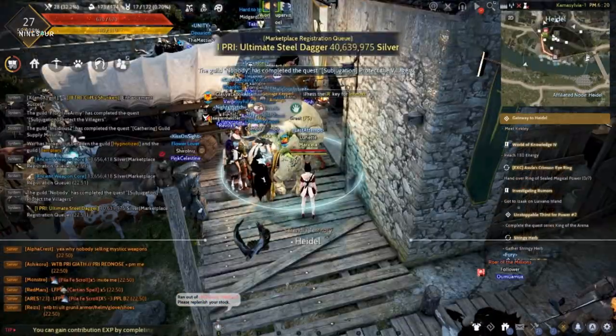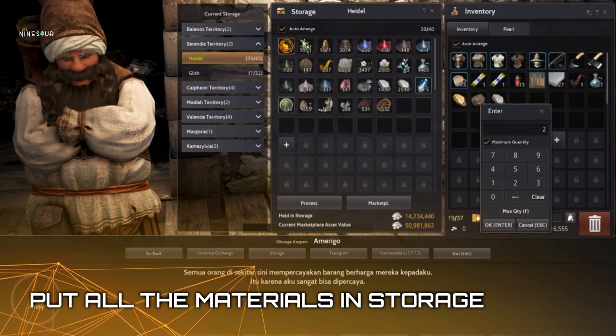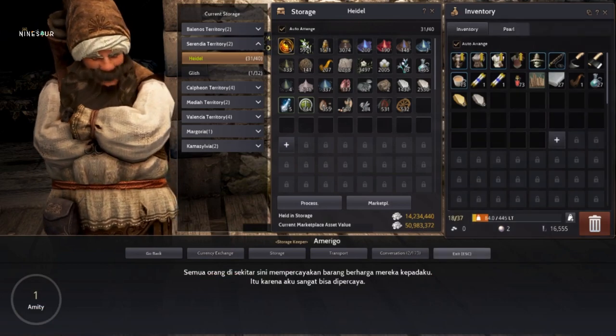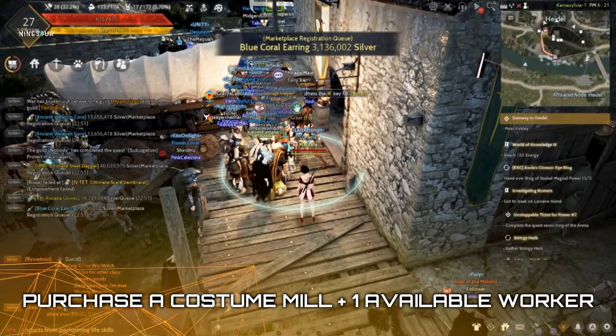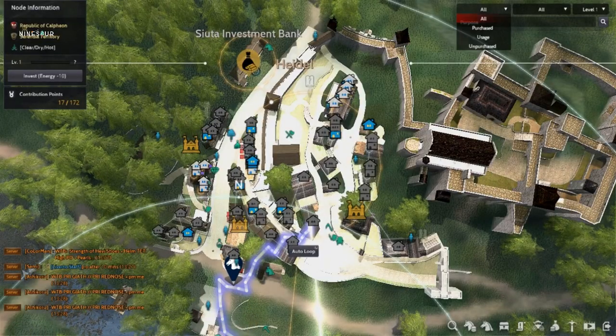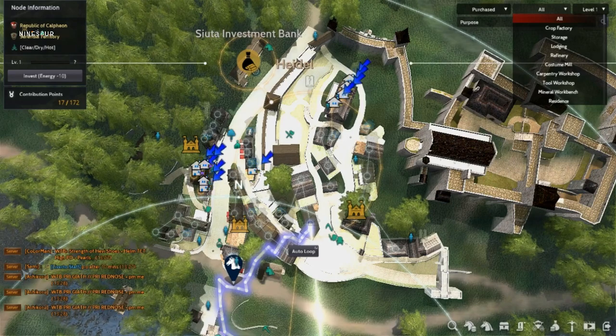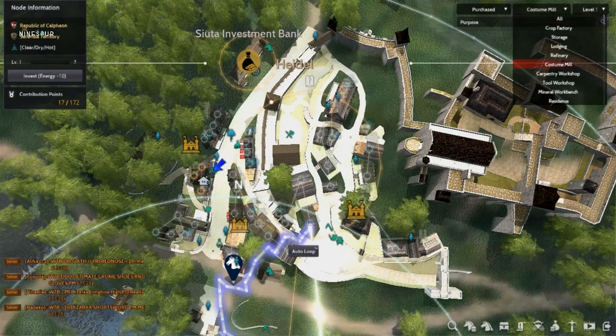The last step is putting all the materials needed on your storage. You will need to have or purchase a costume mill to do this, and also an available worker just like what we did earlier. We already have here 9 cotton fabric, 10 powder of earth, and 15 black stone powder.